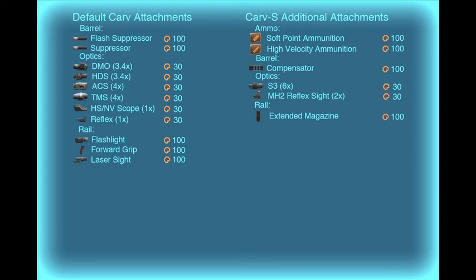The Carve S has a slightly wider field of attachments. I'd steer clear of high velocity ammo since the recoil is already rather excessive. My eventual attachment setup would be the MH2 reflex, compensator, and either extended mags or forward grip to try to minimize the ridiculous reload times or recoil.